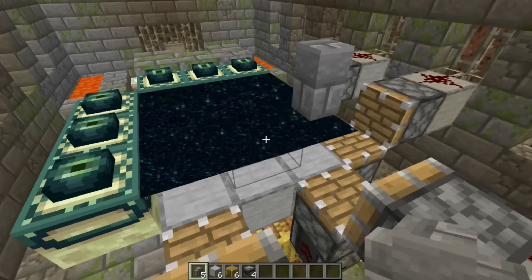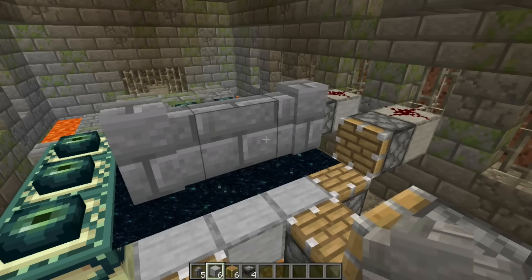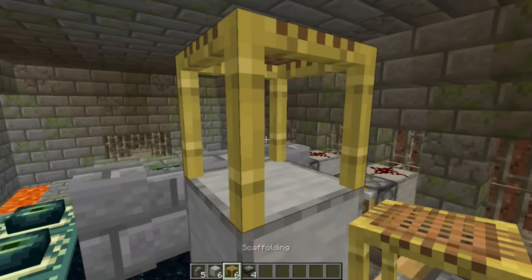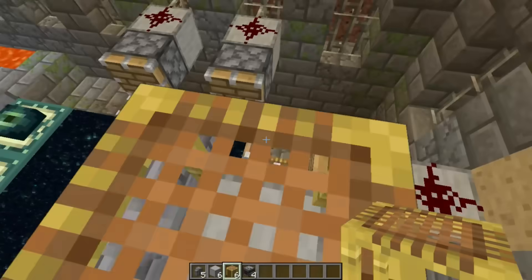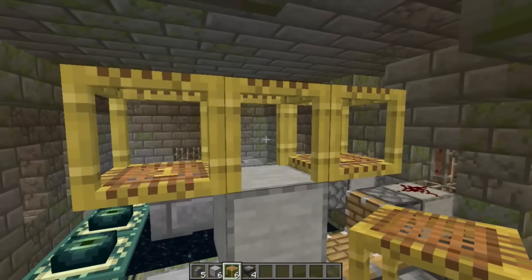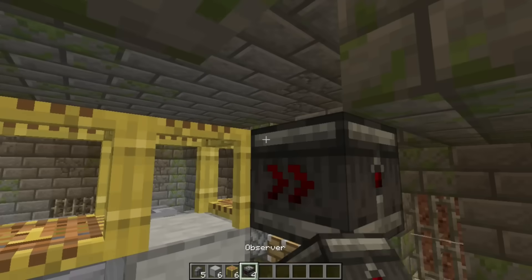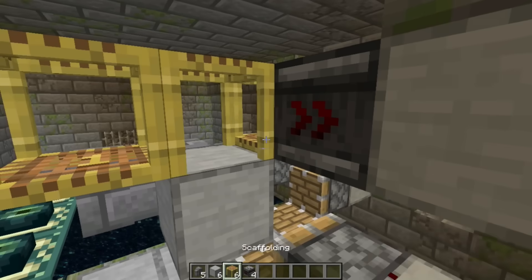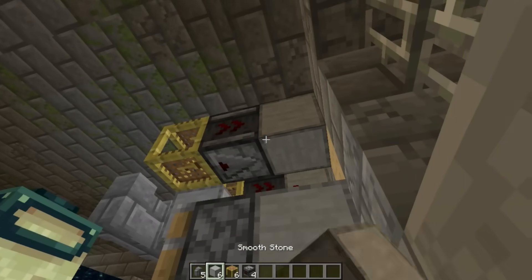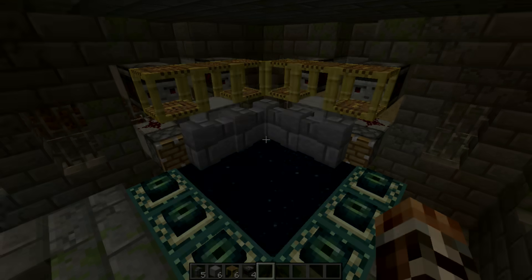Place wall blocks over an exposed side of the portal. Place a solid block against the middle wall block with scaffolding on top, and then jump into it to extend the scaffolding by one in both directions. Set two observers to look at the ends of the scaffolding, each powering a solid block. Repeat this process on the other exposed side of the portal.